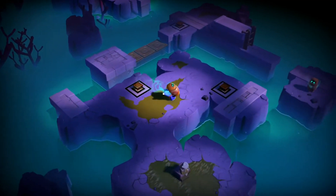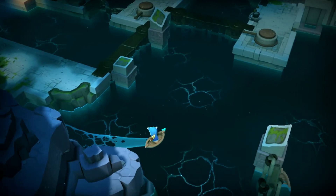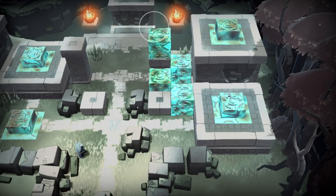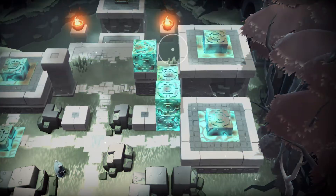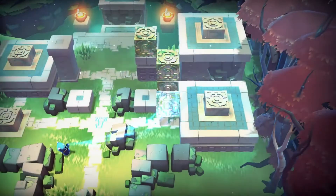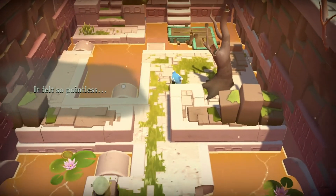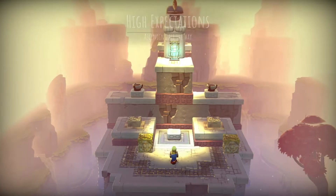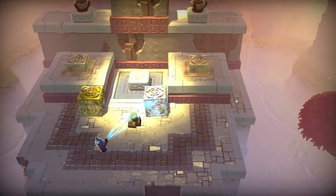Then the game opens up more and you go from carrying and tossing things to traveling via boat, which actually felt great. They did a simple, very effective control scheme for using a paddle boat and it was kind of relaxing. You eventually get a tool — I'll leave out what it is because that's spoilers — but it lets you move a certain type of object around, kind of like the Magnesis Rune in Breath of the Wild minus the physics. This becomes important moving forward as you encounter a number of puzzles.